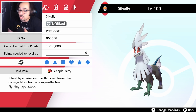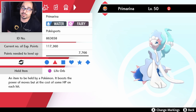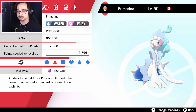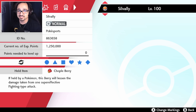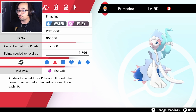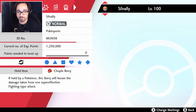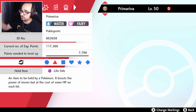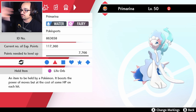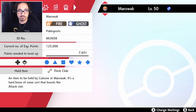Silvalli does get Grassy Pledge for some reason — it doesn't get Water Pledge or Fire Pledge, but for some reason it gets Grass Pledge. So we're using Silvalli Grass Pledge with Primarina Water Pledge. What's nice about Grass Pledge is that since Silvalli is base 95 speed and we did max out our speed, we're going to be moving very soon. The Primarina speed is actually negligible in comparison because once you use one Pledge move, the other Pledge move goes right after it immediately — it's kind of like Round. That's our process to get the Swamp up.